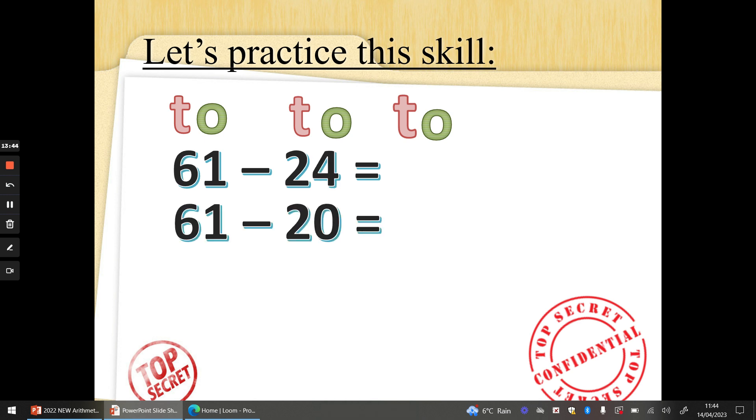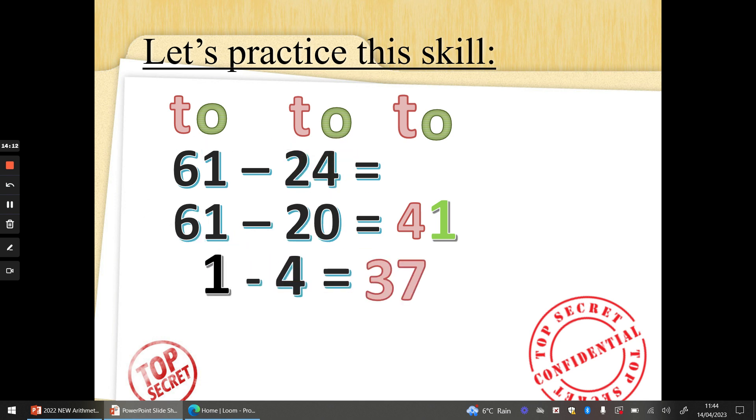Let's do another one: 61 take away 24. Let's take away the 10s first — it's the second number that we have to do the work for. 61 take away 20: 6 take away 2 is 4 tens, 1 take away 0 is 1 — that's 41. We've taken away the 10s. Now we need to take away the 1s: 41 take away 4. 41 on your shoulder: 40, 39, 38, 37. Fantastic.